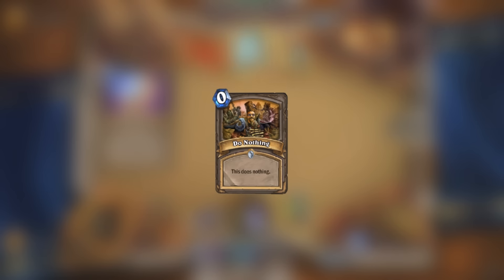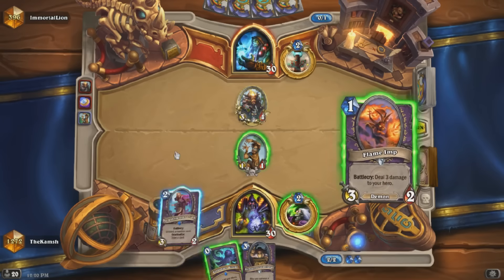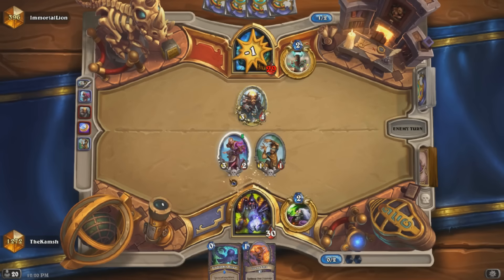The next card is Do Nothing, and this card does, well, nothing. Gadgetzan Auctioneer makes this card almost kind of not really playable, I guess, but you could say it kind of does nothing though.